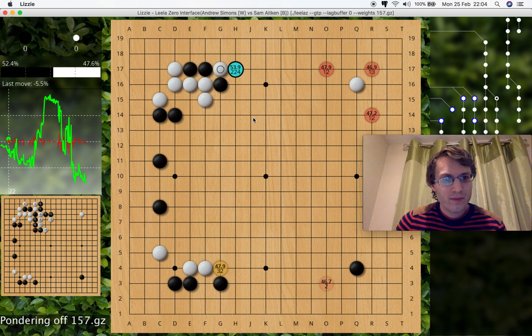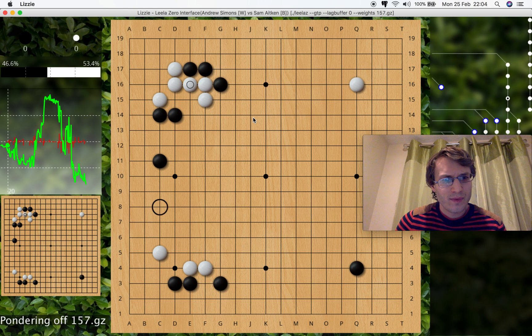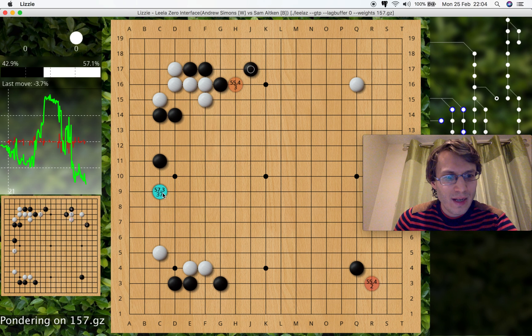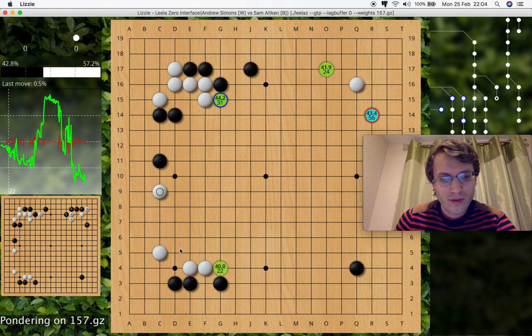Now if I go back, you could say: what if black wants to keep these stones? You could play to defend, or maybe play this one. White will probably do a checking extension — a dual purpose move. You've got this wall extending from it whilst attacking black's now cramped two-space extension.